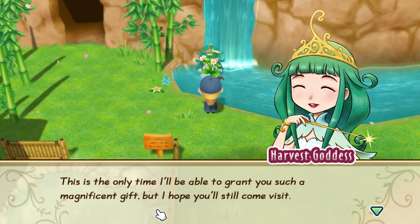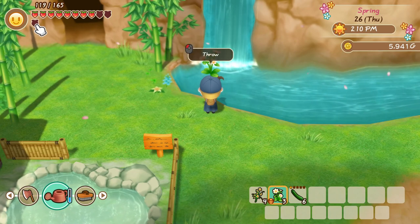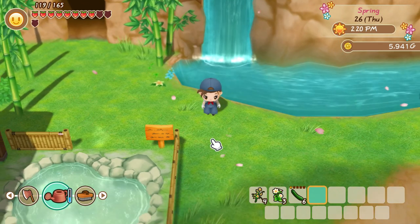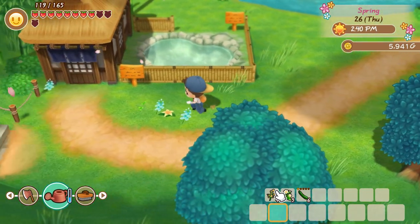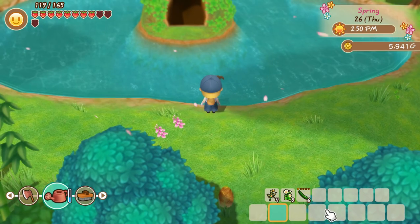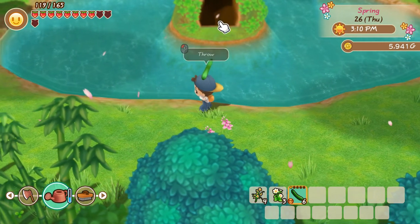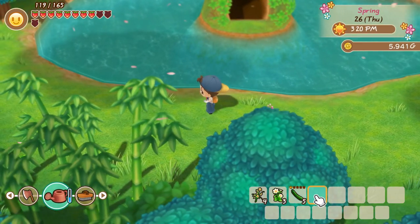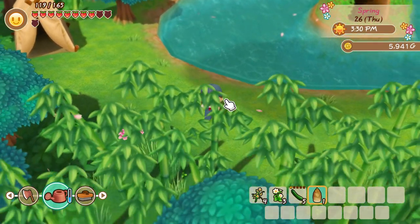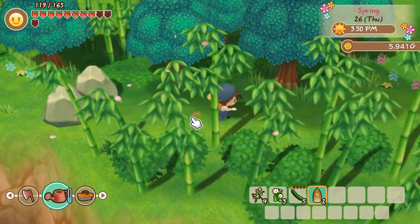She says this is the only time she'll grant such a magnificent gift, but she hopes I'll still come visit. We've got one extra heart on the stamina bar now, which is amazing — nine more to go. I'm going to keep giving her flowers because if you do it 30 days in a row, something special happens. And there's also the guy up here — if you throw a cucumber into this lake near the mine, the special guy called Kappa appears. He's like a green duck with long hair. After the 10th cucumber, he'll speak to you one morning and something special will happen. This is all coming back to me from the old Harvest Moon games, Friends of Mineral Town and Back to Nature.